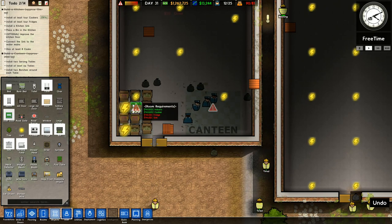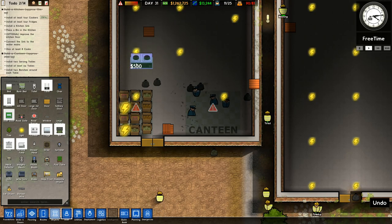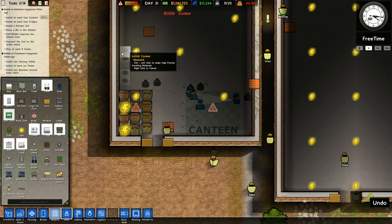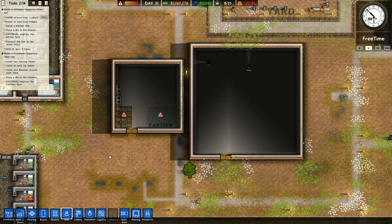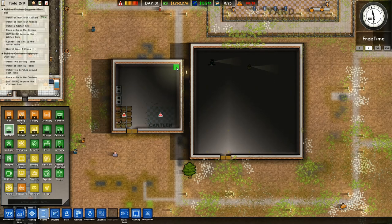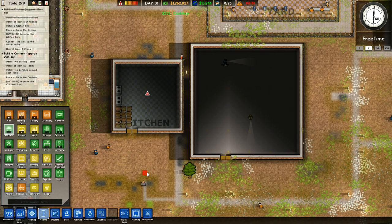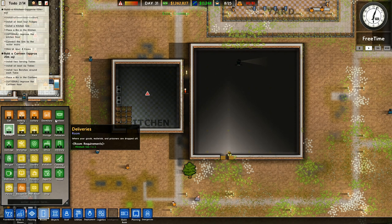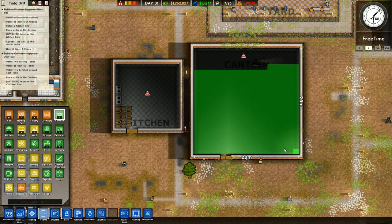I've got two cookers down there. I need to get some more cookers. So we'll put two more up here. And then one there and one there like that. Now we've got those all laid out up there. So what I'm thinking now is we will go back to our room zoning before I do anything extra. And I will zone all of that as a kitchen. I don't have a canteen yet. We're going to need that one. We'll put in the canteen right now.